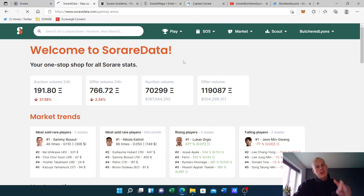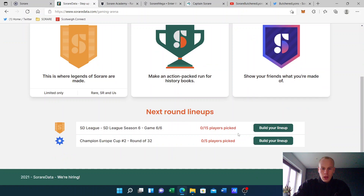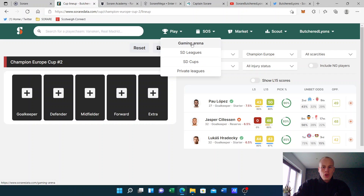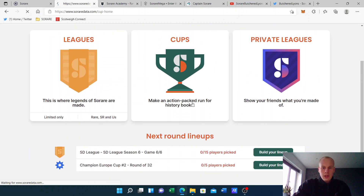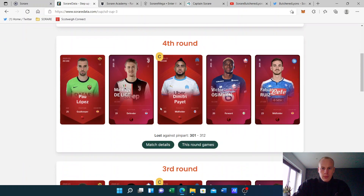We always start with — and this is what I always recommend — we start with your Sorare Data teams, because it gives you a little bit of insight into if there's any injuries about. So we're still in the Champion Europe Cup. Huge news because you can win a massive reward off this and it's exciting. So I'm in the round of 32. We have gone quite far. We've got a new side game which I haven't entered before.